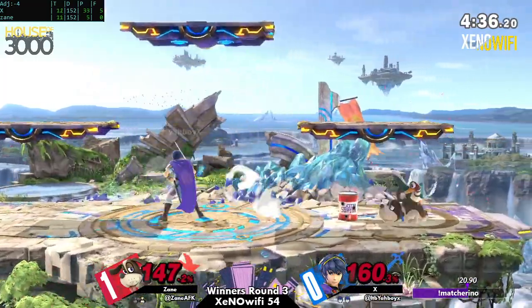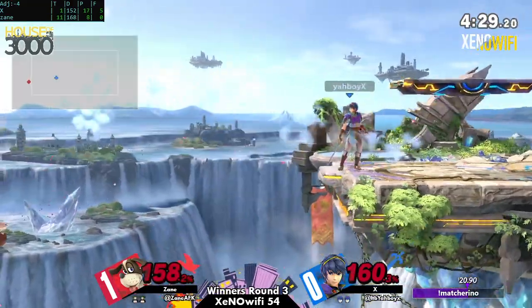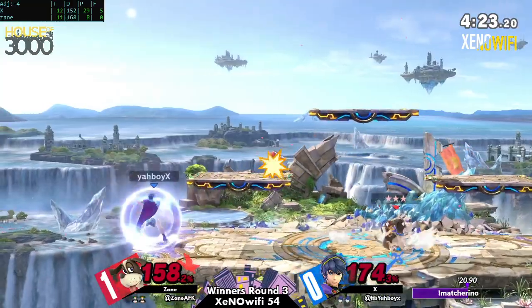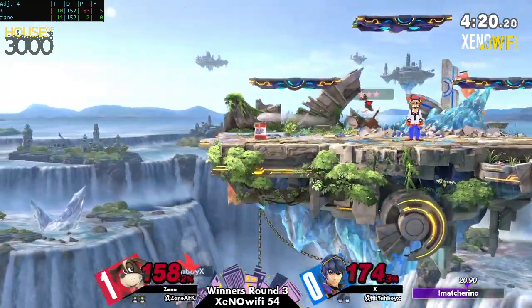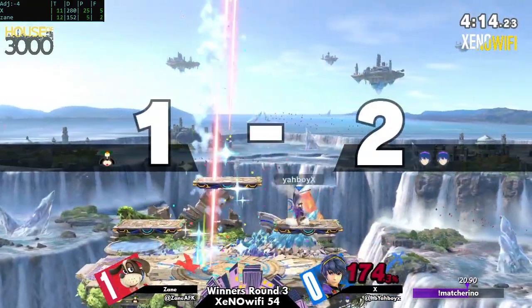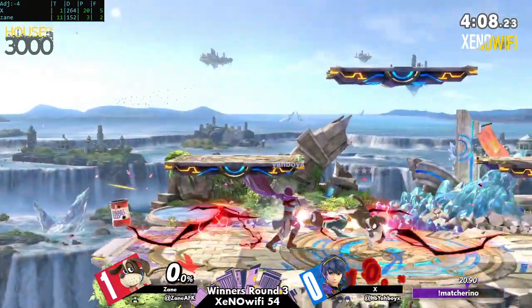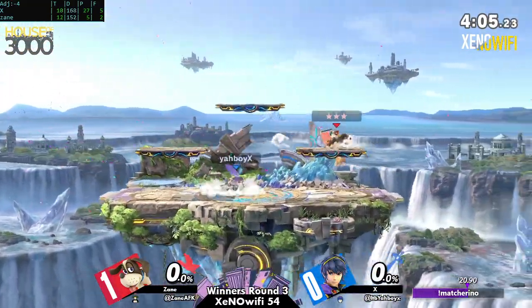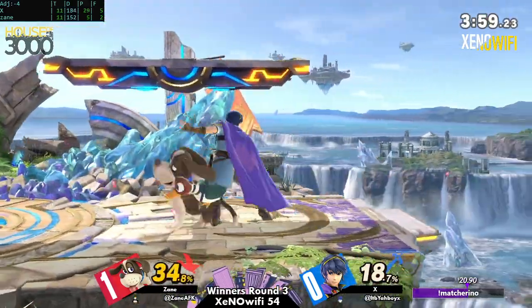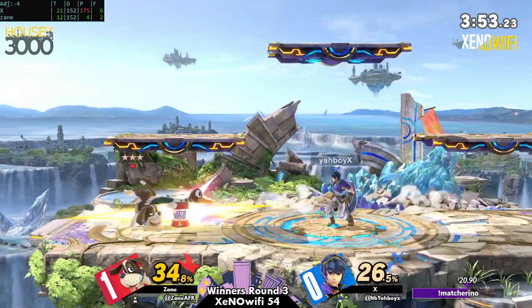This could be a kill for either of these players honestly. They both seem to be surviving for quite long, they're not really dying. I think the camp might be a little stale potentially. Up throw — when in doubt, throw 'em out! Seems like this was the sigh of relief that X needed because they've got a little bit of a lead going.